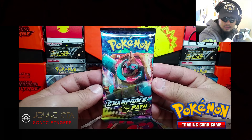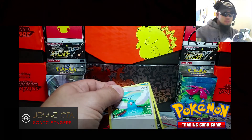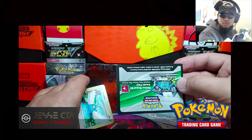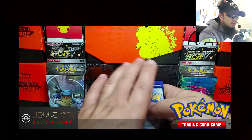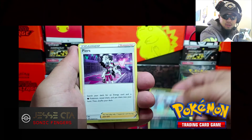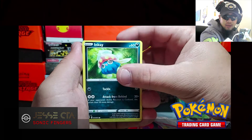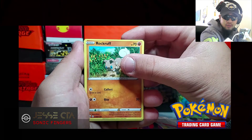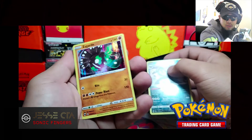Alright, and our last pack. We got Leopard, Piers, Team Yell Grunt, Swablu, Inkay, Hattena, Kakuna, Rockruff, Reverse Holo Obstagoon, and our rare: Zygarde, Holo.